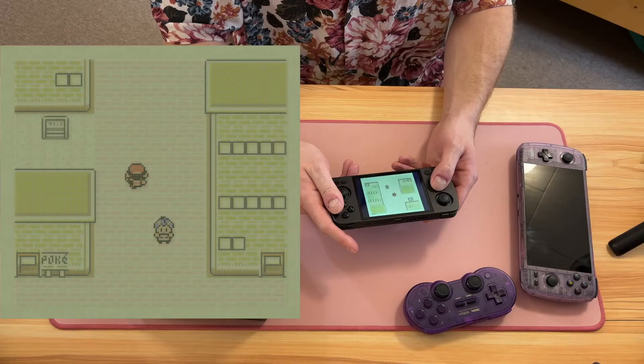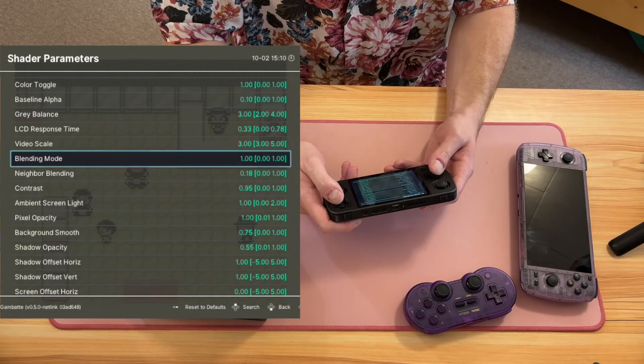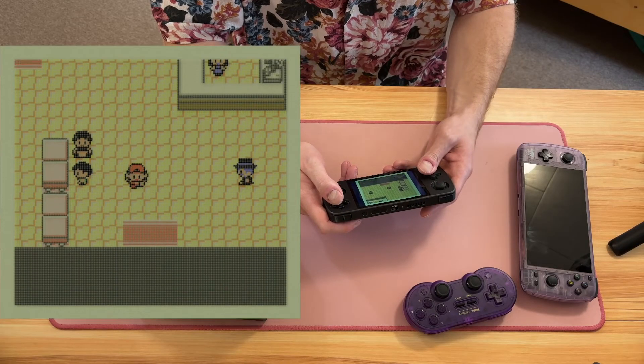Here's the default — it looks a little washed out on this display. That's why we can tweakity tweak. Much better.